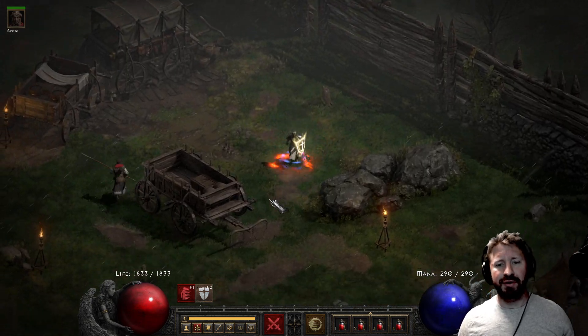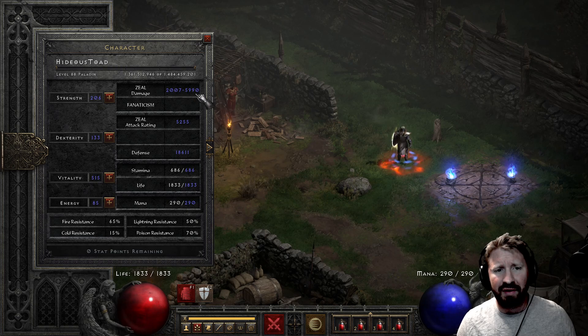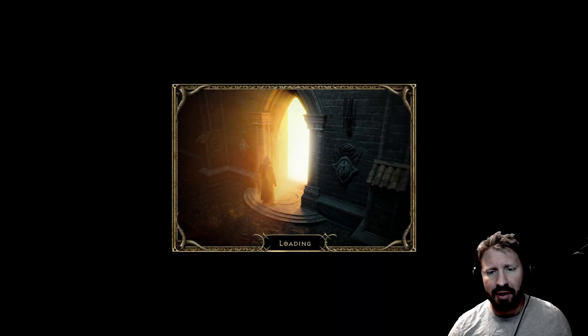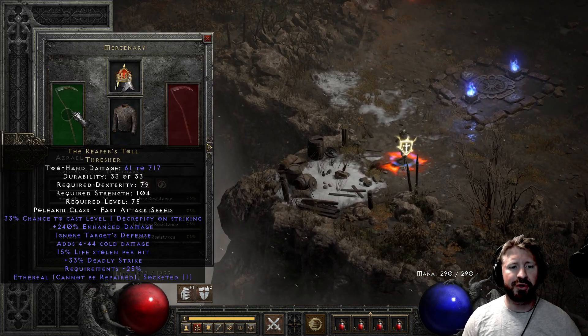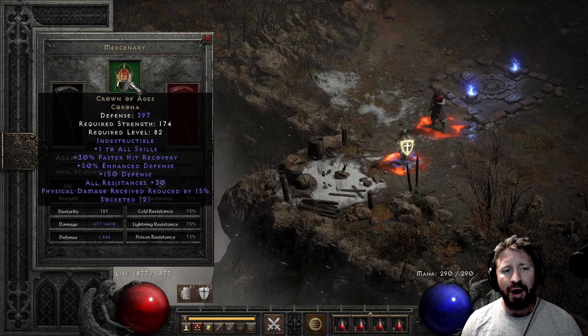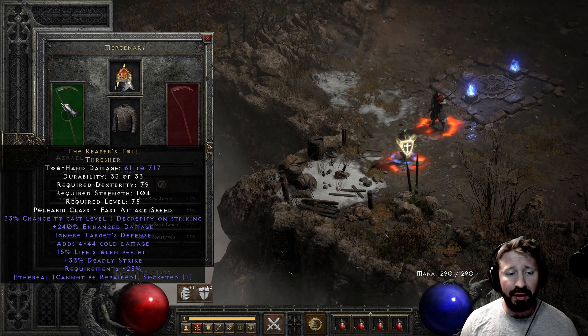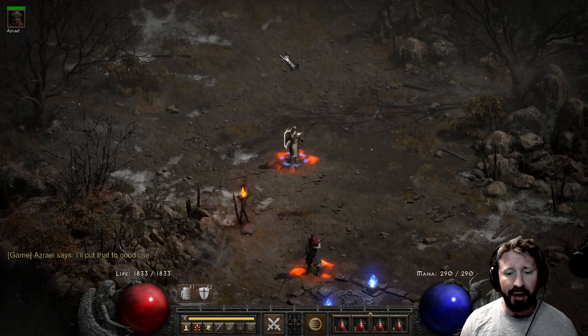Let's see how well it fares in the Frigid Highlands. Oh my god — 2,007 to 5,990 damage! And the Mercenary has Might, along with Reaper's Toll, a very shitty armor, and Crown of Ages — just for defensive purposes. I try not to deck him out too much. It is an ethereal Reaper's Toll, but there's nothing in it. And again, it's just a shitty armor that he has on.